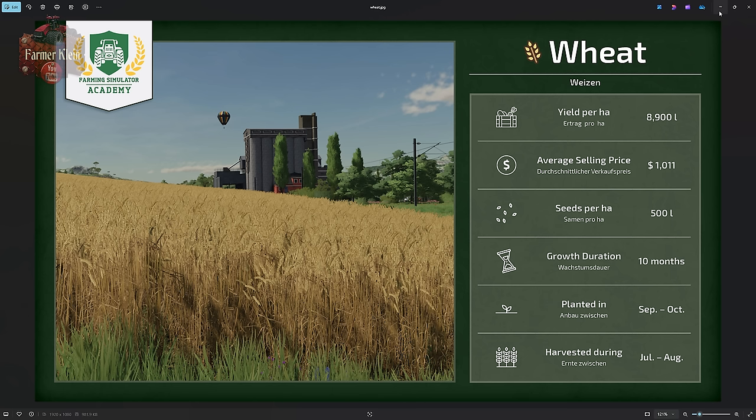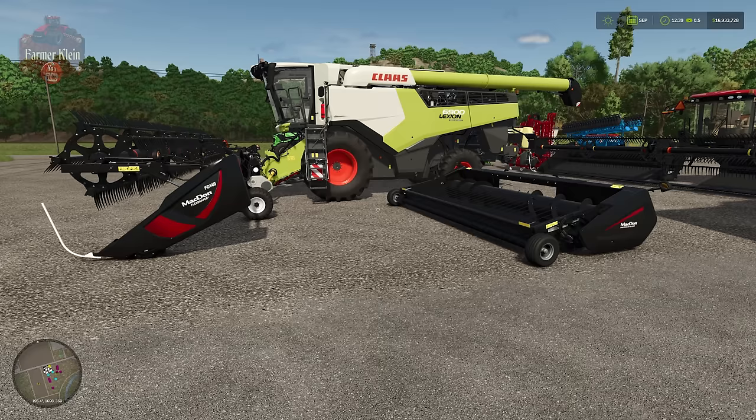For wheat, we haven't done this test yet — we're going to do it together. The infographic lists 500 liters of seed per hectare, so it'll be interesting to see whether we use about 250 or a bit more. We're planting in September and October, harvesting the following year in July or August — a 10-month growing duration — with an average listed yield of 8,900 liters per hectare. Keep that number in mind.